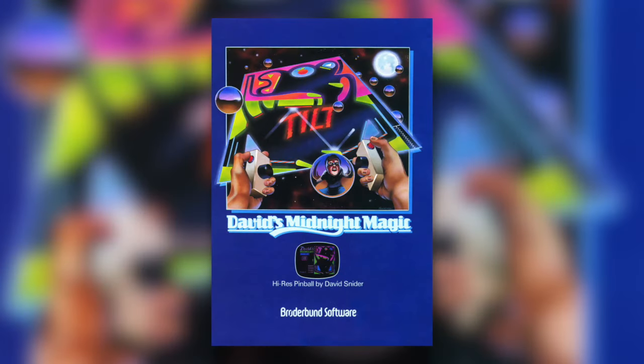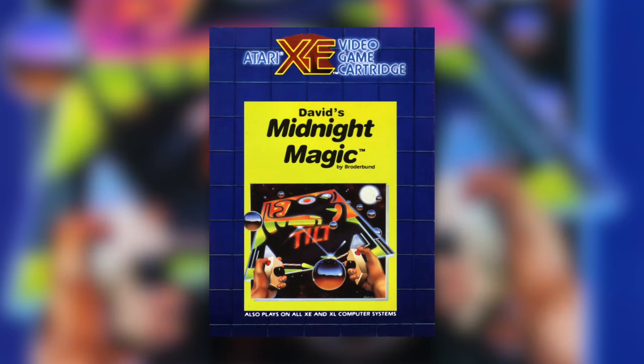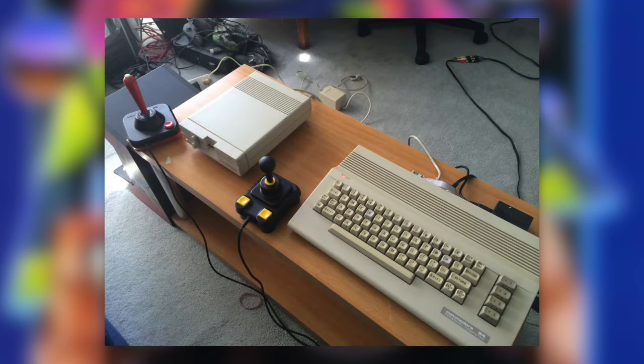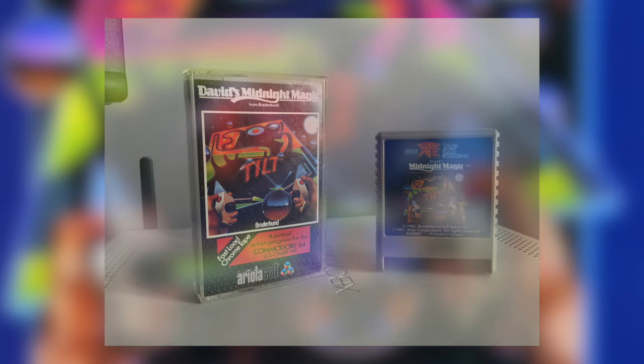Originally developed by David Snyder — hence the name — and published by Broderbund for the Apple II in 1981. The following year there was a port to Atari Home Computers, which was enhanced and tweaked for an XEGS cartridge release in 1987. Then in 1983, the humble C64 got its own conversion, handled by Martin Kahn, who seems to have really only done this in terms of his body of work. So along with that C64 version, we're also going to look at the XEGS one and see how they fare.